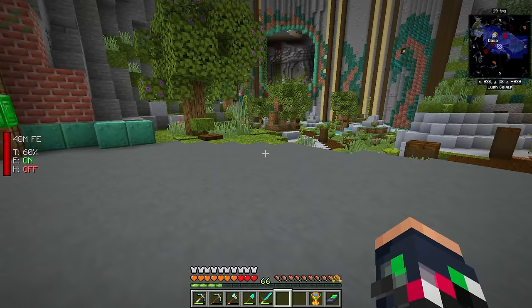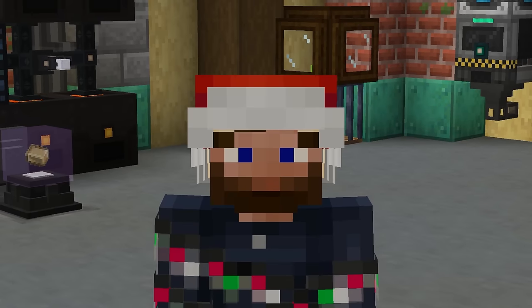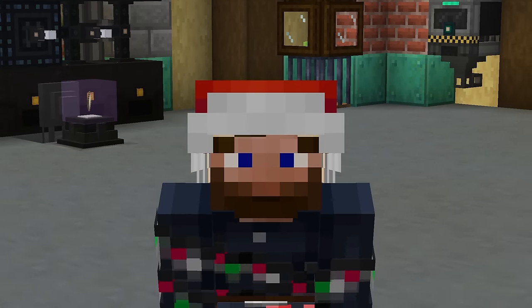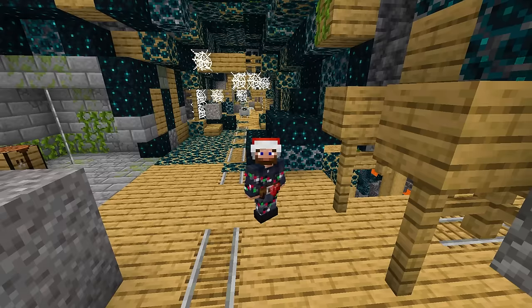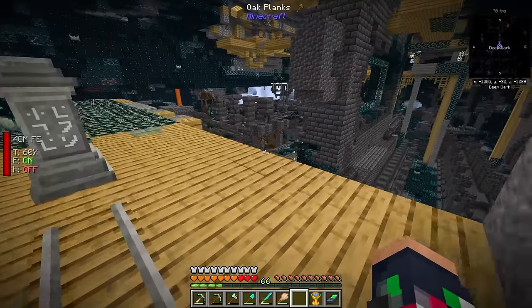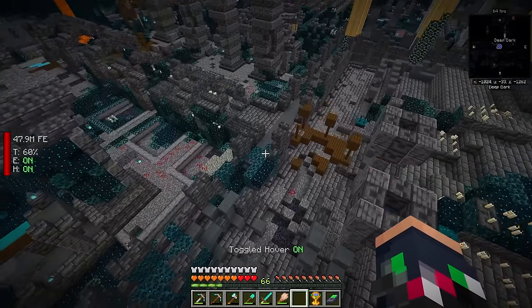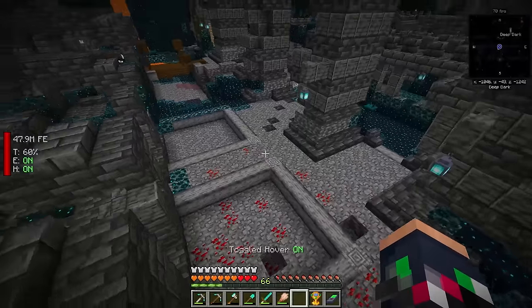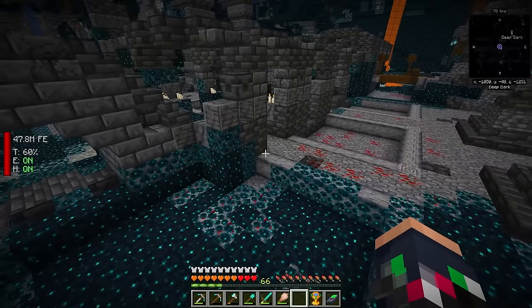That sounds very difficult, as any sudden movements could potentially summon the Warden. I don't think I'm ready for the Warden — that Warden's a beefy boy. Back in the deep dark, we should be able to find this. I don't know exactly where it's going to be, but now that we have perfect hover, this will be a little easier to navigate and search for suspicious gravel — actually, suspicious clay.